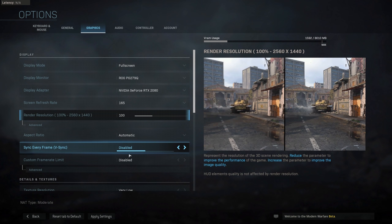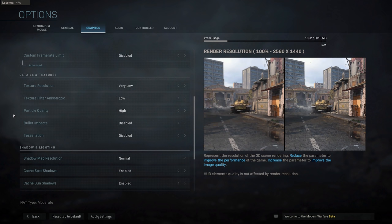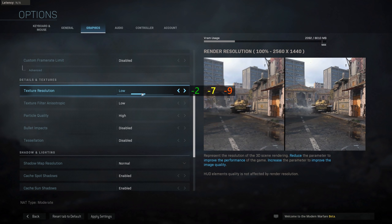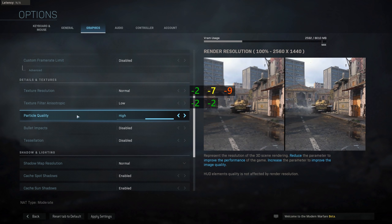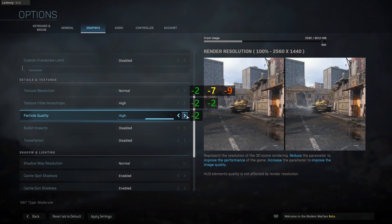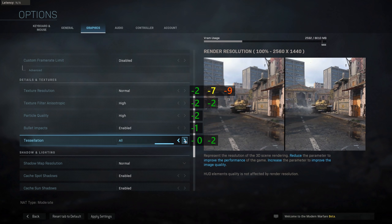V-Sync you obviously want to turn off, and I also disabled the custom frame rate limiter. For the graphical benchmarks I'm running an i9-9900K at 5GHz and an RTX 2080. I set everything to Low and then enabled individual settings to measure the performance drop. For Texture Resolution I personally go to Normal — about a 7 fps drop which is worth the visual improvement. Anisotropic Filtering can be set to High with essentially no performance impact. The same goes for Particle Quality, Bullet Impacts, and Tessellation — all can be maxed out with minimal performance loss.